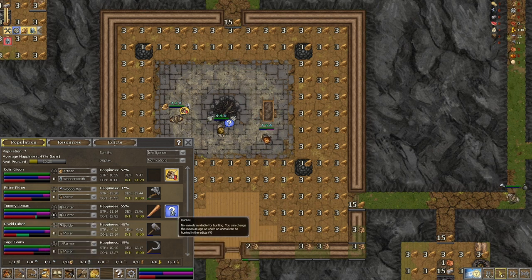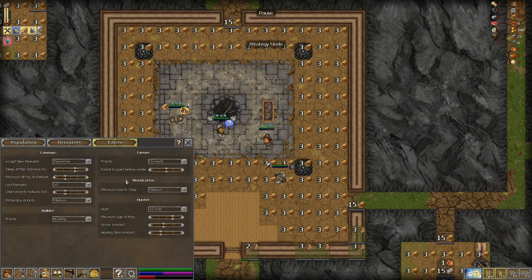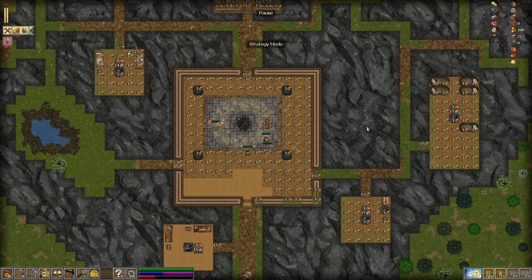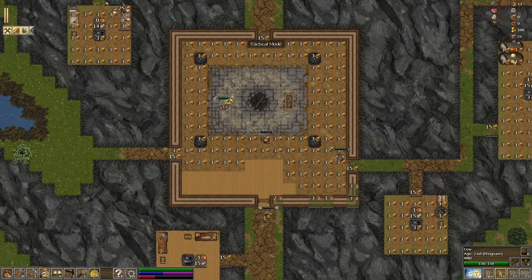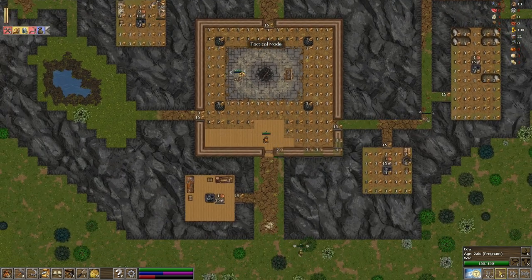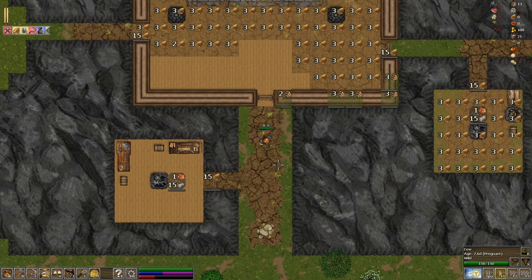I haven't planted these pumpkin seeds either — where is the farmer? No suitable tool — I need a pitchfork or sickle. There's a sickle there, but the farmer isn't using it. There are no animals available for hunting at the minute. I can change the minimum age of which animals can be hunted. Let me set prey age to two — mature. That should fix it, because the hunter was waiting until animals were age three.